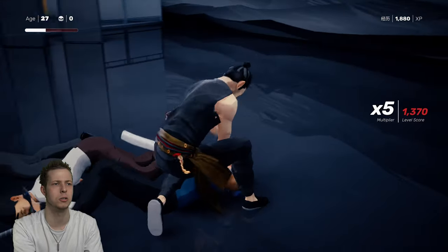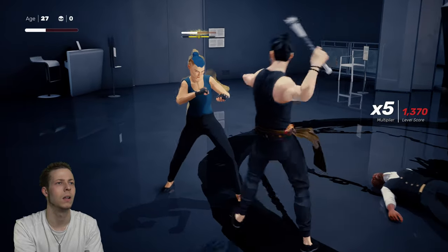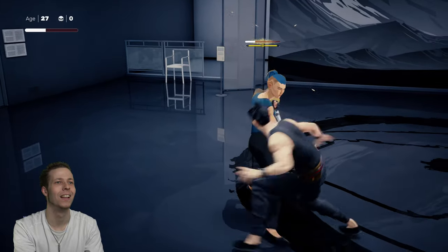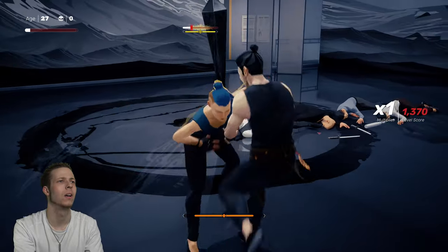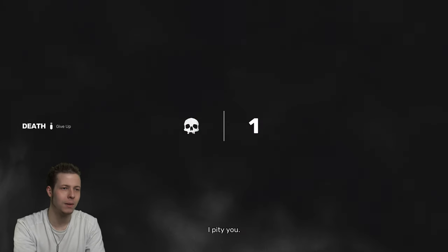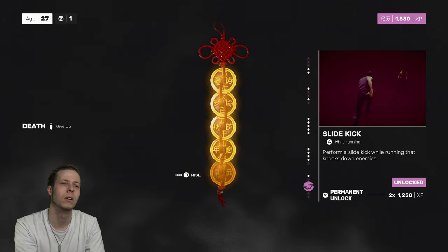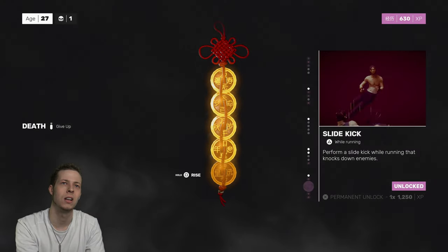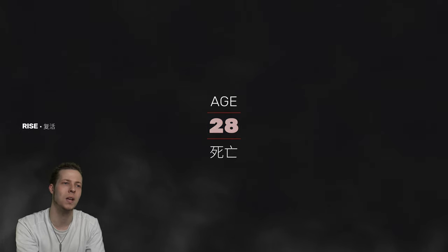I probably shouldn't have used my focus. I don't know if there's going to be a shrine. There we go, we'll start trying to permanently unlock this I guess. I want to save a little bit of experience, just for when we get to the shrine. Because if we can get to the boss with a relatively low amount of deaths, then I can kill the boss.